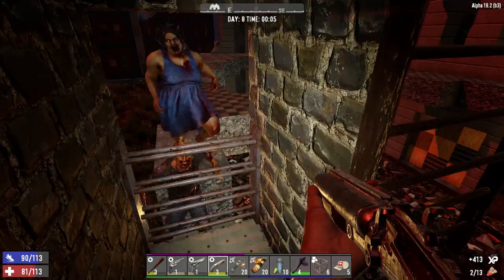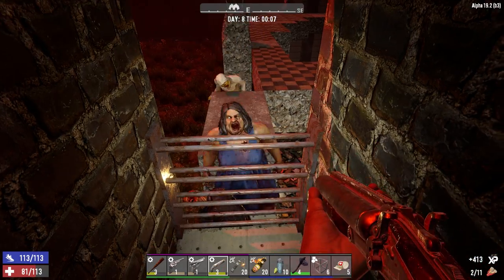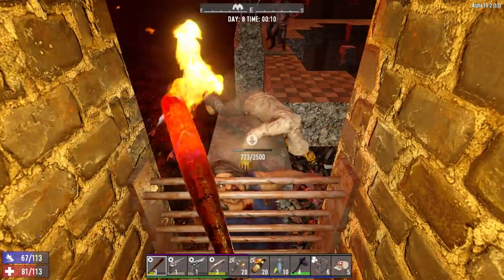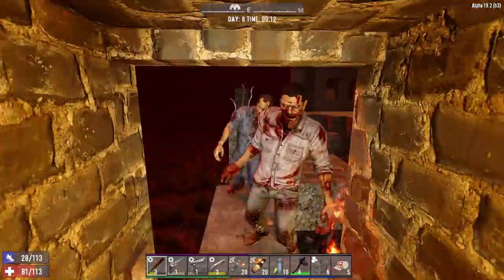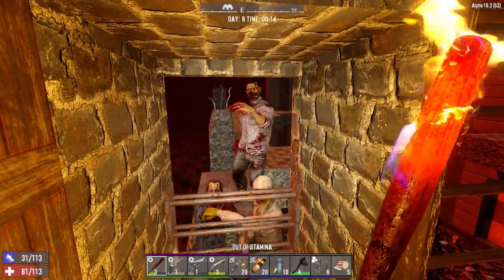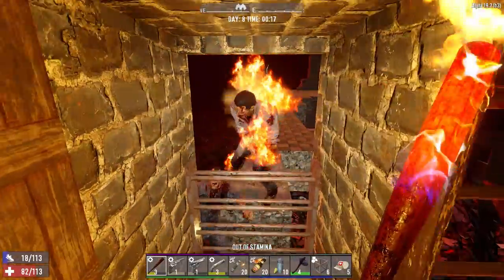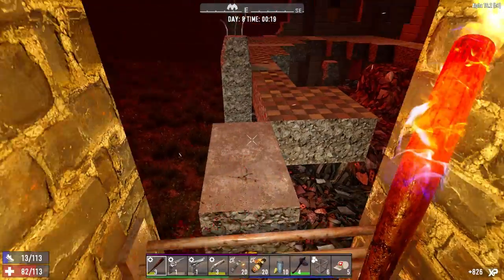None of them have even come up this side. You could probably do this without firearms if they were all here. I'm doing so much damage to my own bars here. The other thing too is you could put in hatches instead of bars. I just put in bars because it was easy. I'm doing more damage to my own stuff here than they are.